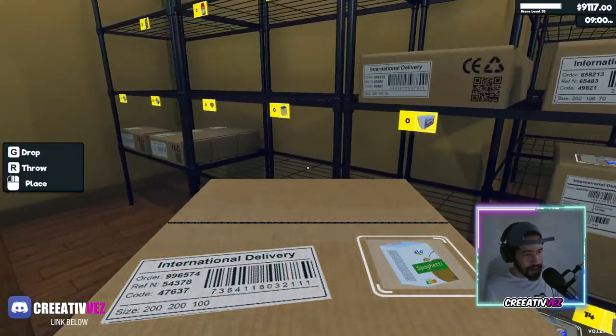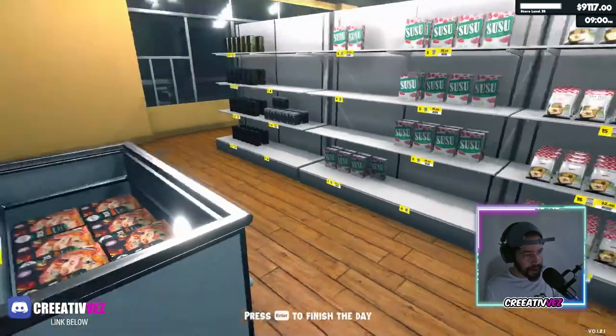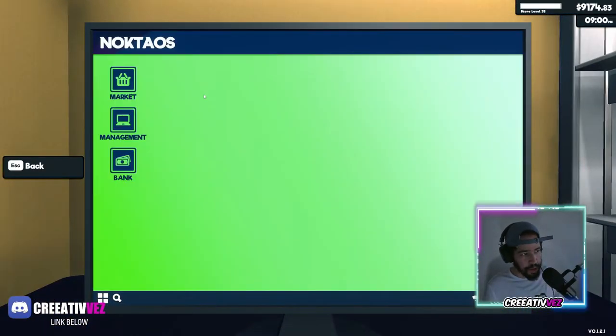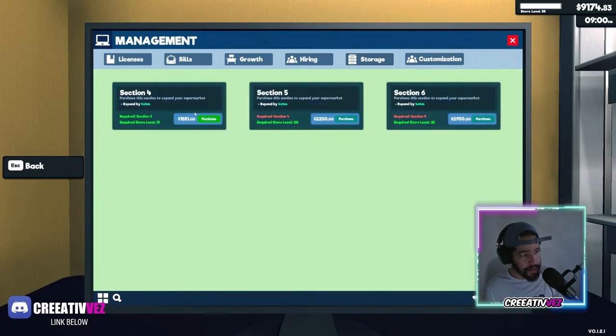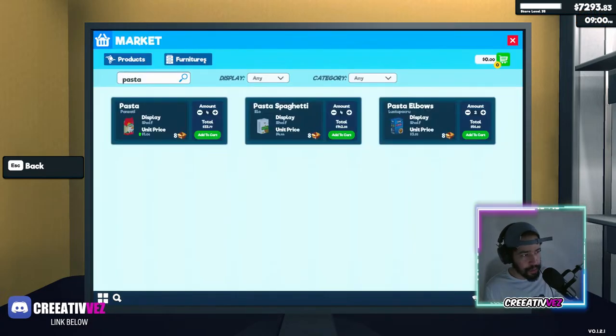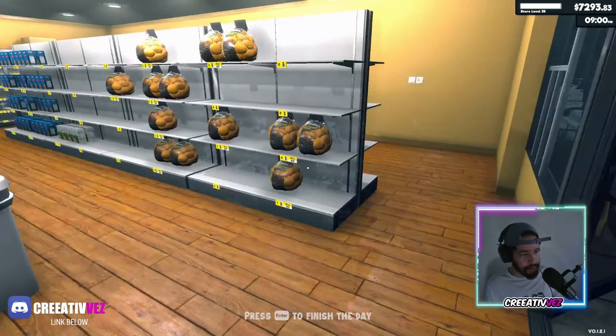Our stock room is looking nice and neat. I might buy some more racks to hire Ronnie number three, because we need more employees. We need five more racks. We got it — five racks, a thousand bucks. Don't worry, we're gonna have Ronnie number three.